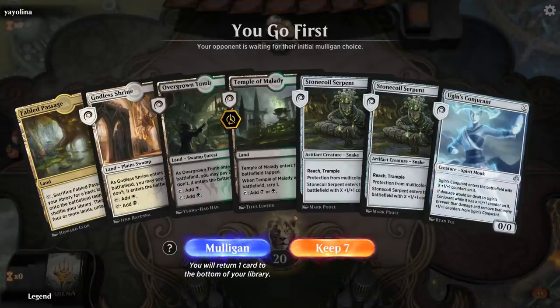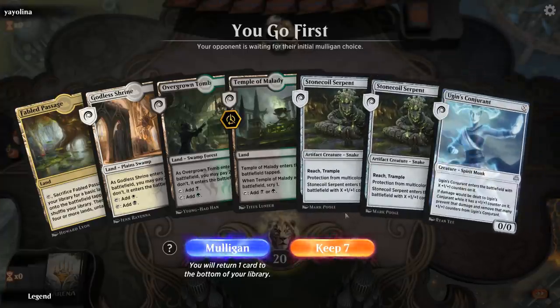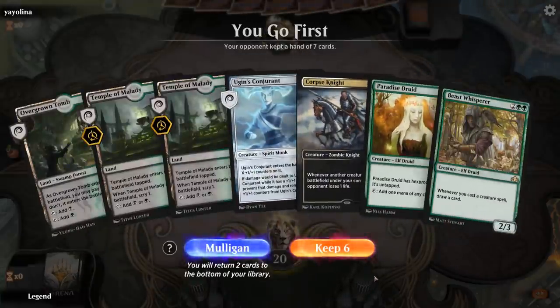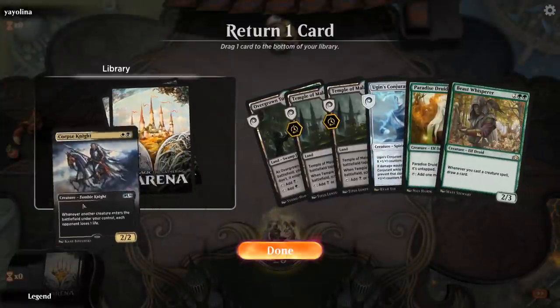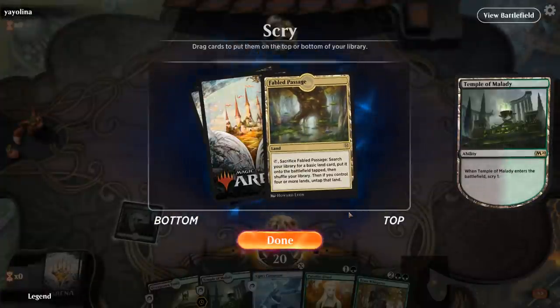Alright, we're on the play and this hand is not exactly what we're looking for — bunch of creatures with converted mana cost X but no card draw engines. So I think we'll mulligan. Alright, this is a bit more balanced, we'll keep. I think I'm bottoming the Corpse Knights.